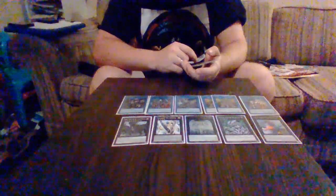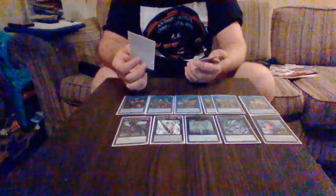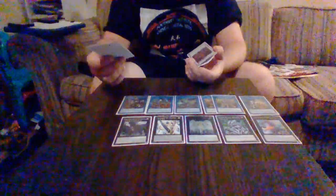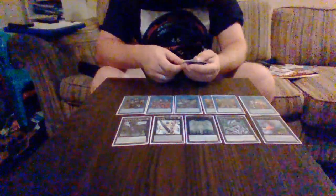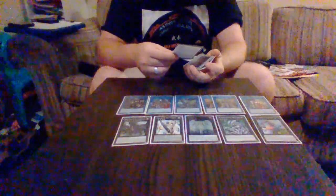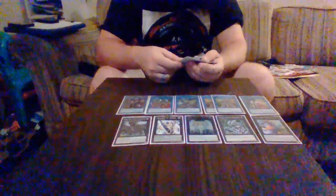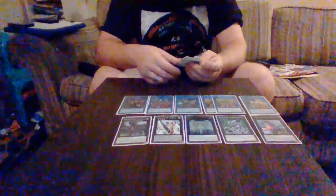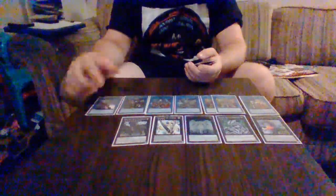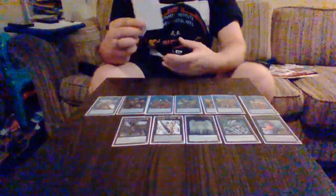The last link card is Decode Talker — honestly great for any deck. It can get you started if you're having trouble. You can tribute one of the monsters it points to as a quick effect when your opponent activates a card or effect that targets a card you control, to negate and destroy that card.